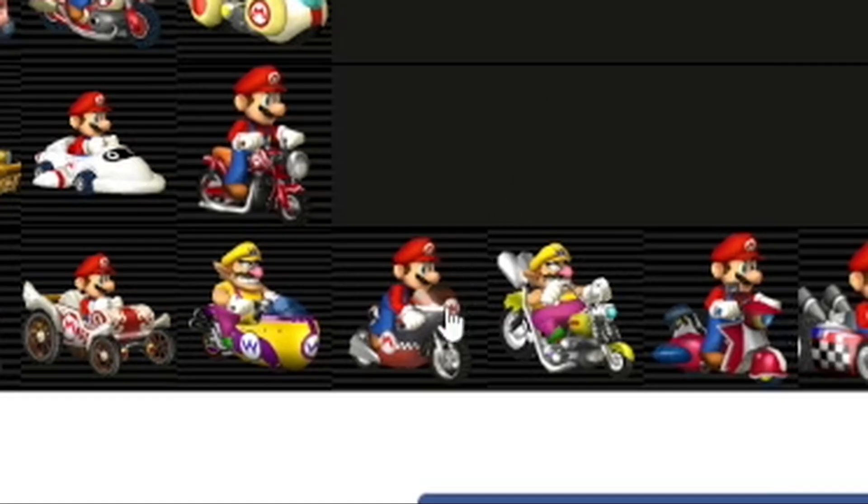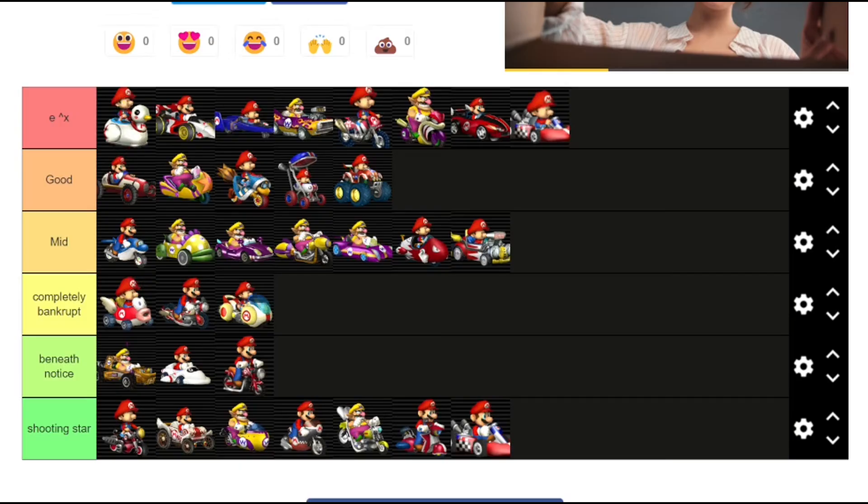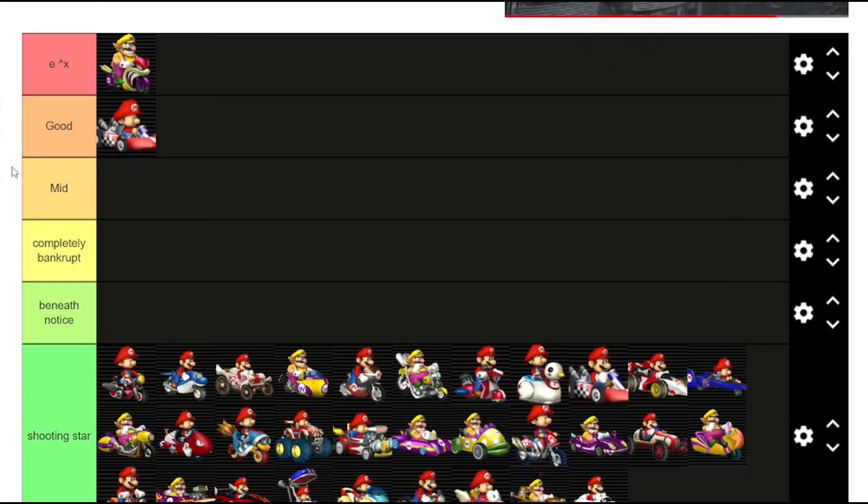Boom. You might notice that one standard cart is at the top and another one is at the bottom — I did that on purpose. And the mock bike is also at the bottom, I also did that on purpose. And for a tier list based on how good the vehicles are, boom — I don't think I'm forgetting any. Nope, didn't forget any. All right, that's all I got.